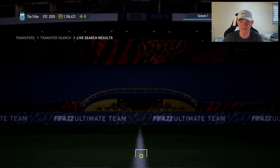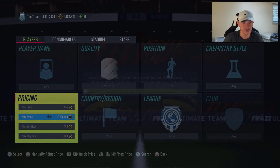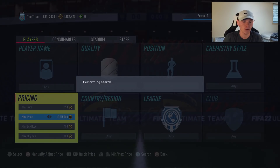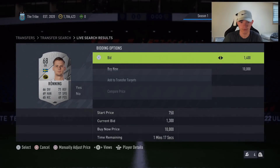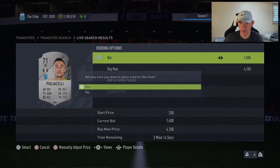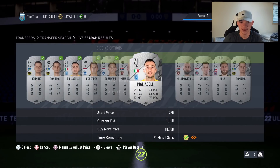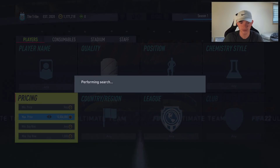We grabbed one right away for 1,700 and listed him for 2,100 — beautiful. It's amazing how many people don't know about this method. The goalkeepers have gone up the most due to an SBC that came out. Make sure you check the bidding market first. We've got quite a few cards rolling in with good bid prices — anything 1,800 to 1,900 or less is a good price here.